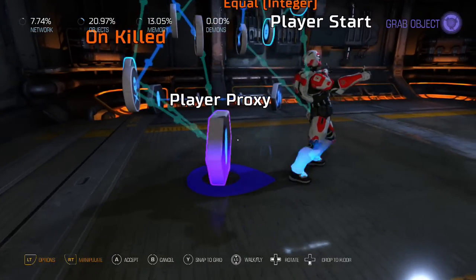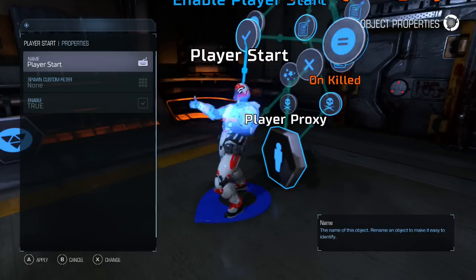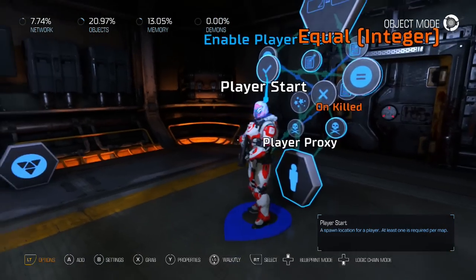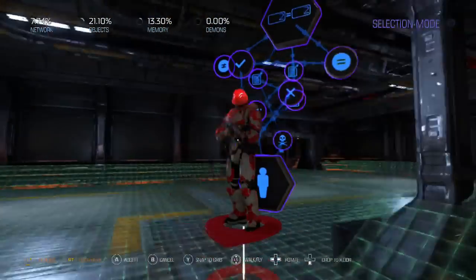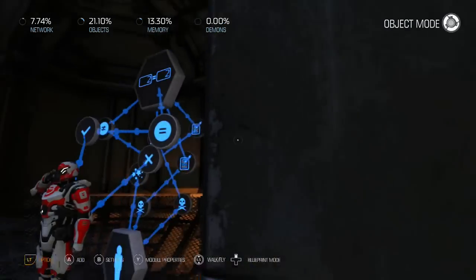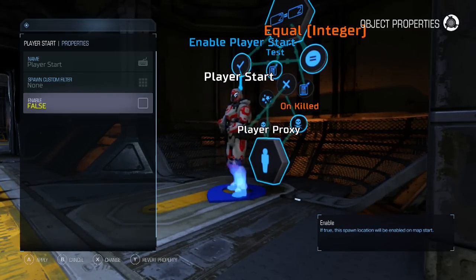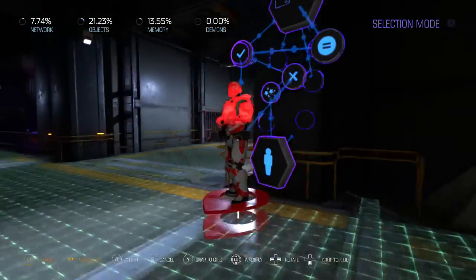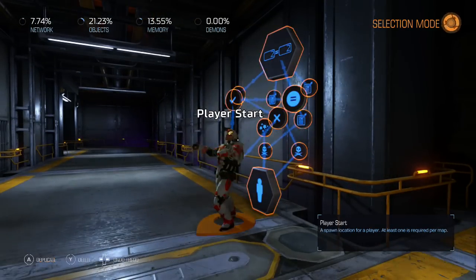Now we'll want to leave the first place that the player spawns enabled. If you hit the settings for our player, we put enable true or false - we'll want to leave this first one true so that our player has an initial place to spawn. Now we're going to duplicate this and start placing this guy wherever we want a checkpoint. So let's put a checkpoint right here. And then for this integer compare, we're going to set this to two, and we're going to have it start with enable false.